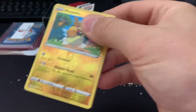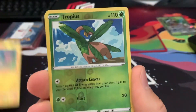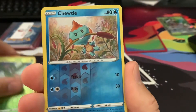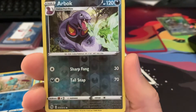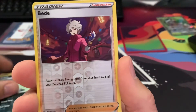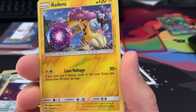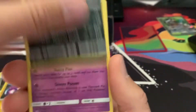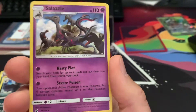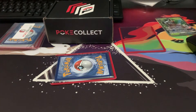Oh, looks like some Shining Fates stuff. More Peco. Tropius Reverse, Chewtle Reverse. Oh nope, not all Shining Fates — there's an Arbok. That's a really cool looking card. Oh, Raikou reverse holo — that's pretty sweet. Another Salazzle, holographic. Pretty sweet. I really like that Raikou — that's really cool.